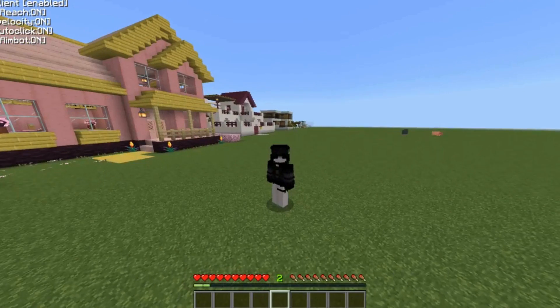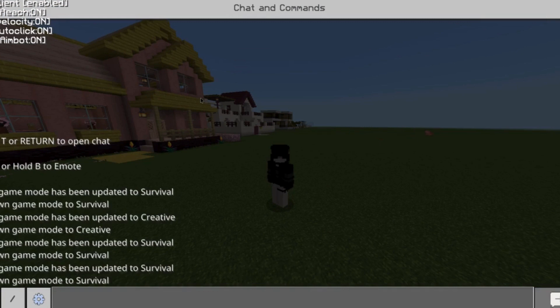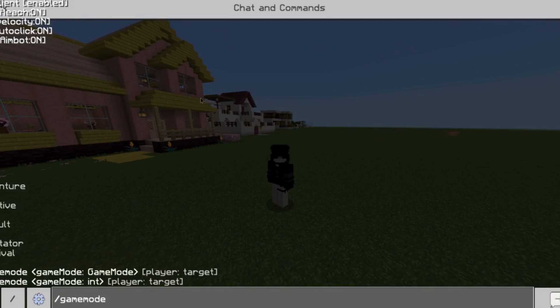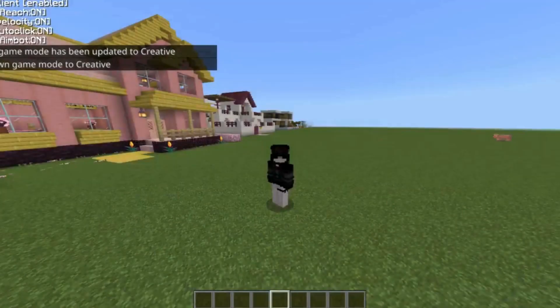As you can see, I'm in survival mode right now. There are two ways to change this. First, you can go to your chat menu — on any device: tablet, iPad, phone, PC, or anything — and type slash gamemode C, or you can type the whole thing: creative.